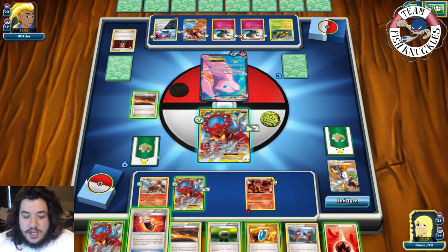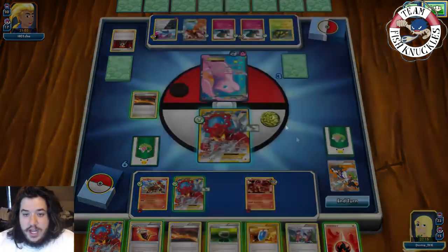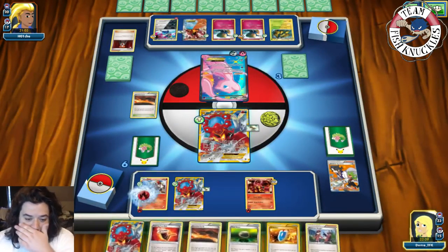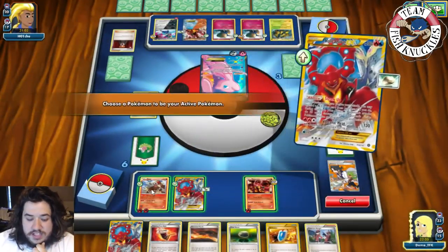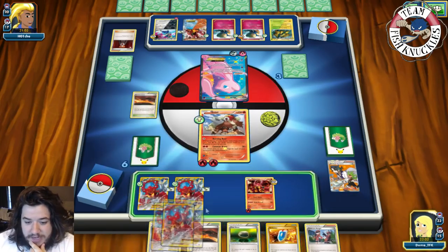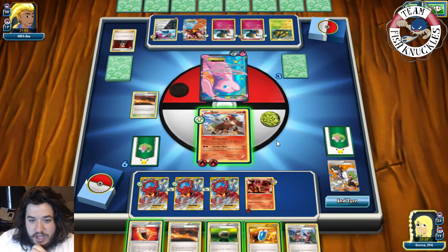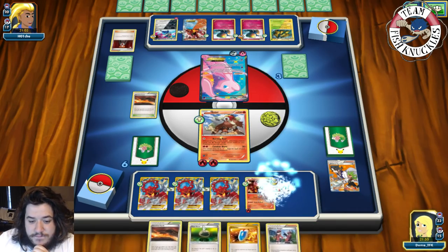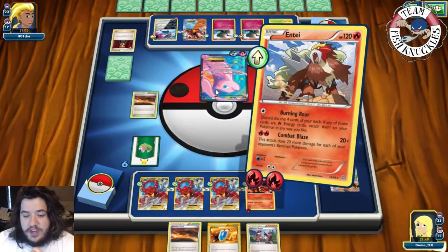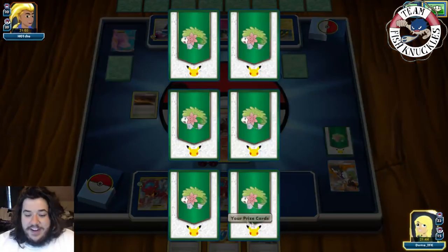We put down Volcanian, Float Stone it, and use Combat Blaze for the knockout — down to four Prize cards. Opponent now needs a DCE and a Fairy Energy to attack this turn. There's a Fire Energy and Volcanian EX comes out. In our opponent's turn Super Rod shuffles three Pokémon back, Fairy Energy and Mew EX come down.